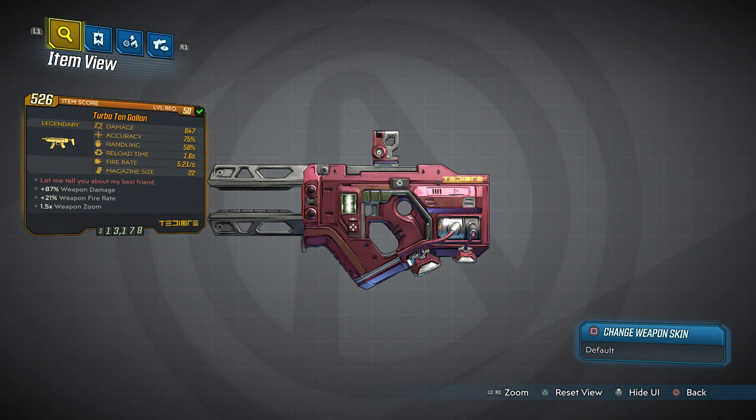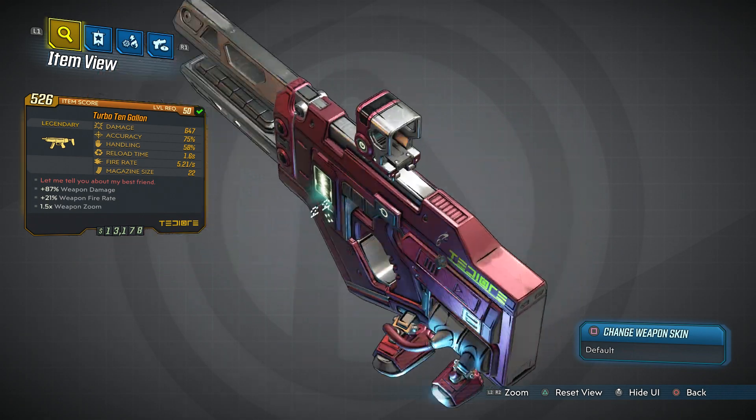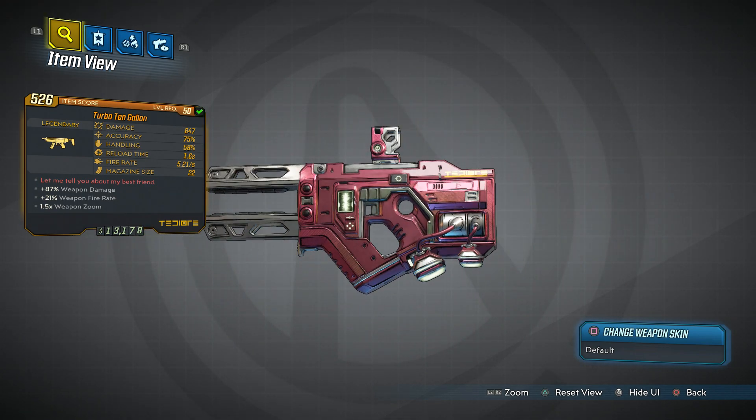Hey guys, how's it going? Cupid Koenig here and welcome back to another Borderlands 3 weapon guide. Today I'm going to be showing you guys the SMG manufactured by TDR called the 10 Gallon. It is a pretty cool looking weapon, has a power button on the side. It's very interesting and what the red text does is actually really cool so I can't wait to show you guys what it actually does.